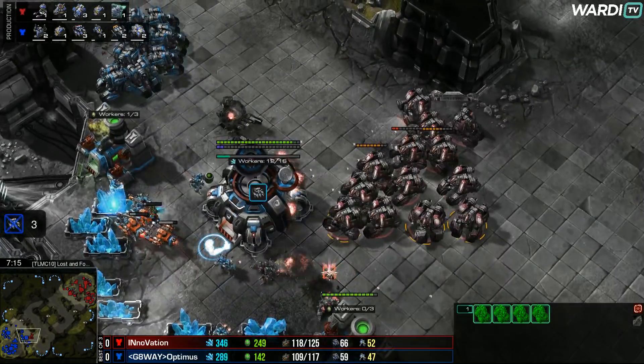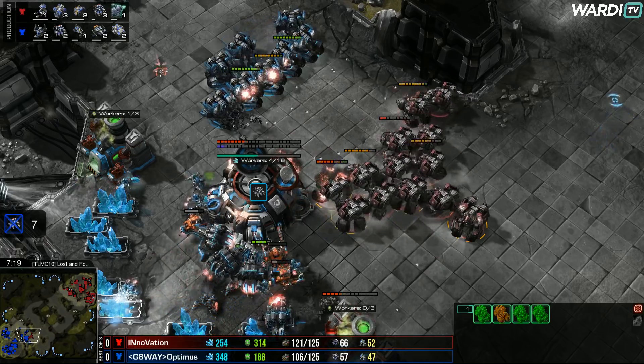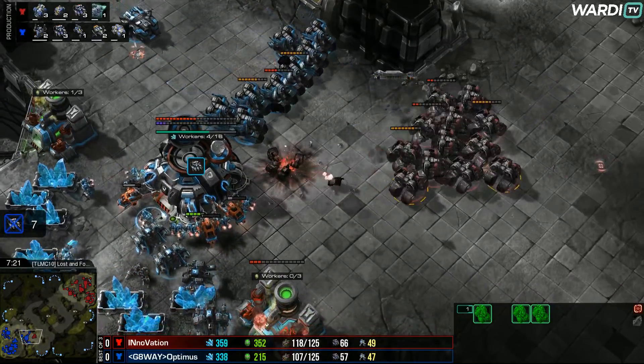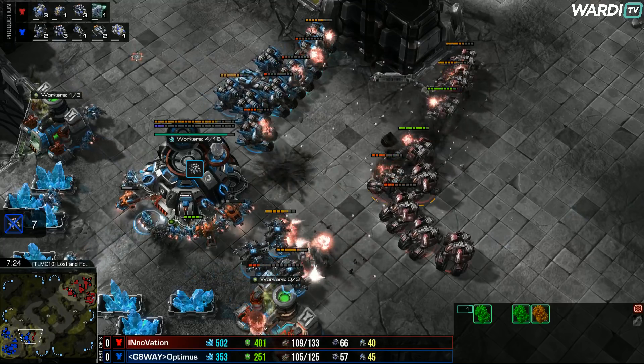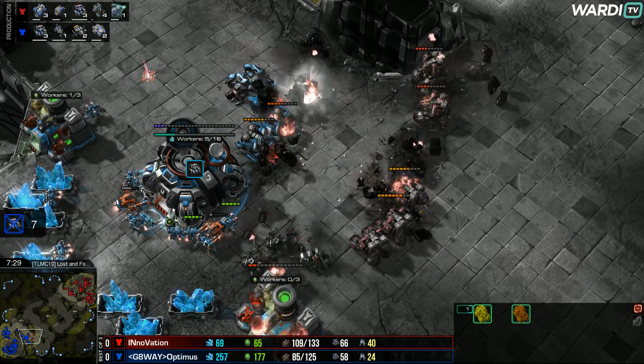A couple of SCVs go down too, because now that base is going to take some damage. More SCVs are dropping. The vikings will have to land to help out, and that's where INnoVation just backs away and gets into a bit of a better concave here to keep trading. A lot of the Optimus cyclones are disappearing — the vikings are gone.